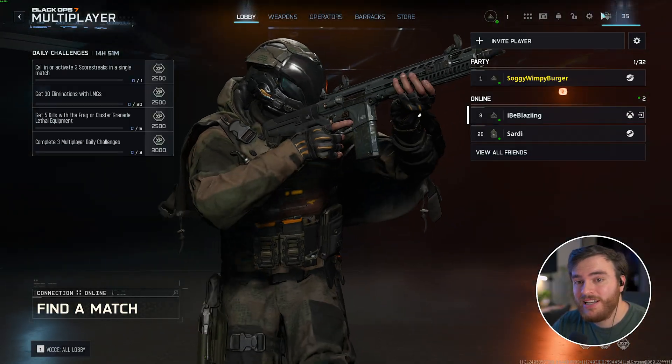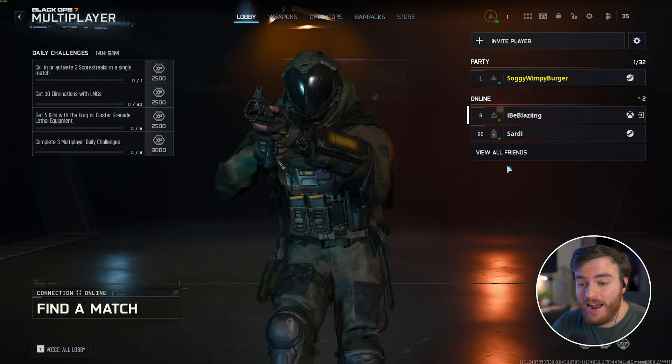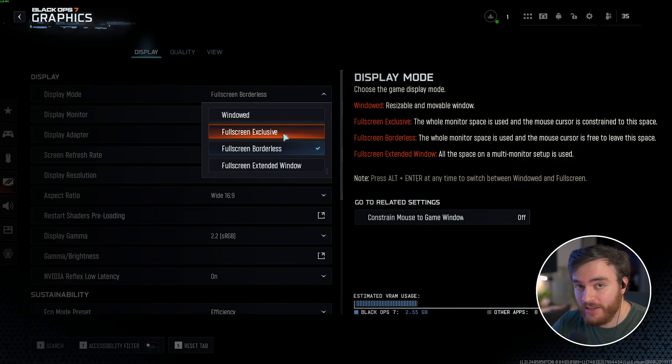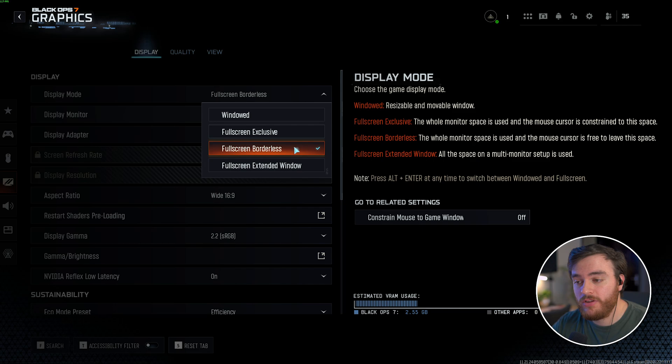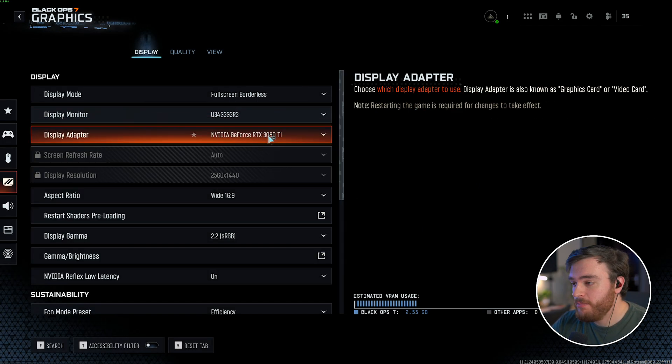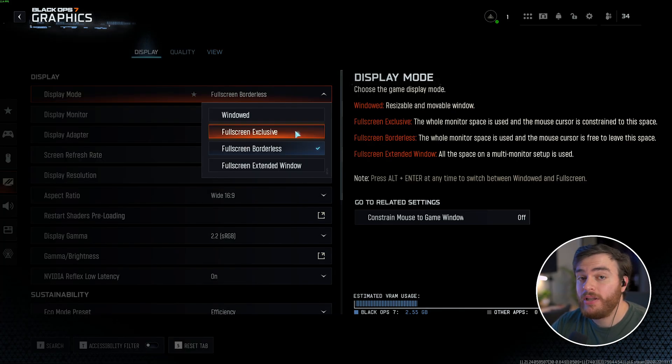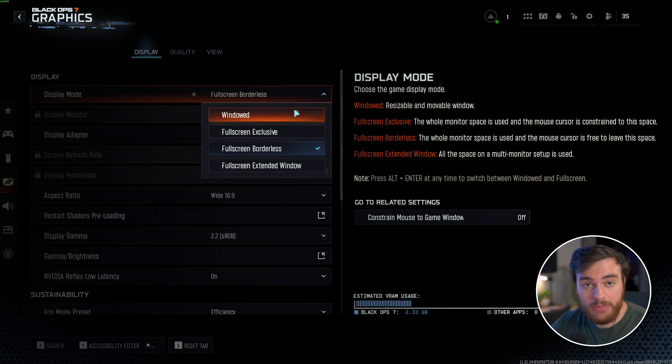Let's head into the Settings menu, Graphics, and start on the Display tab. Your Display Mode should be set to Fullscreen Exclusive for the lowest input latency and highest FPS, but borderless fullscreen is fine especially if you like tabbing out. Display Monitor and Display Adapter — obviously set your highest performance GPU and correct monitor. Screen Refresh Rate and Display Resolution should absolutely match your display, and they can only be changed in Fullscreen Exclusive mode. Everything else will be locked.